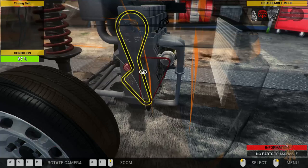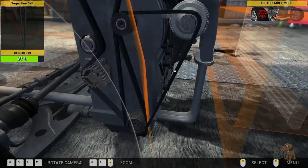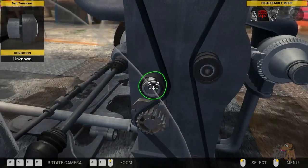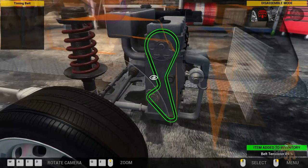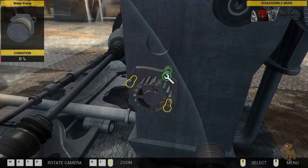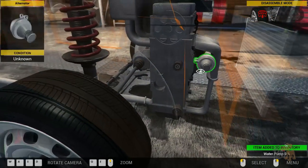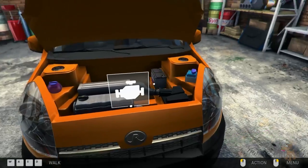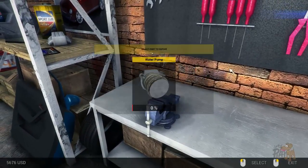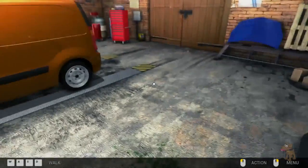So let's replace just the... I think we've got to take this off first, haven't we? And then we take the belt off, and take that off, and then we take this thing off. Oh, we get our new garage soon. I don't mind this garage, but it would be quite nice to get a new one. Water pump - yes please. There we go, we repaired it.